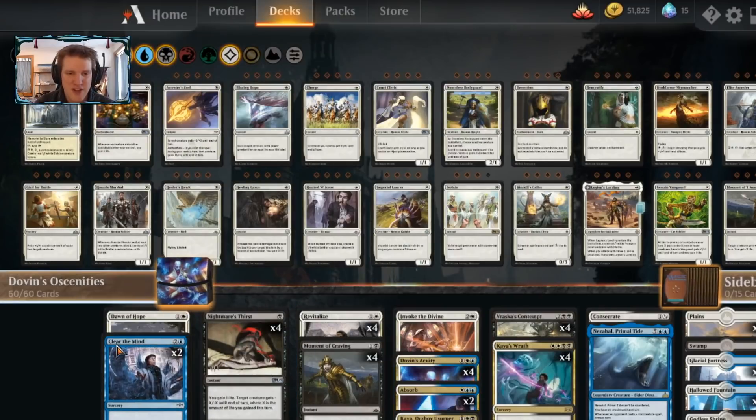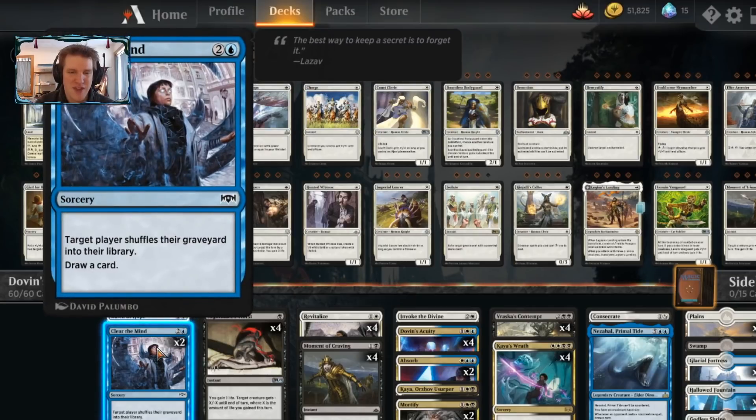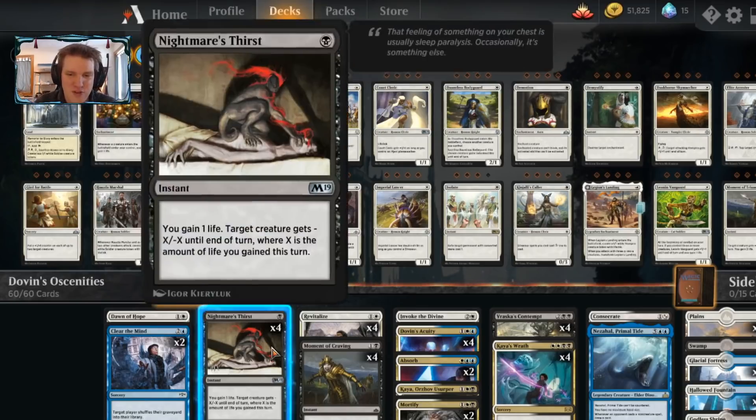The win cons for the deck: we have a Dawn of Hope, which can make soldiers to win the game. We have Clear the Mind, two of them, so that we can basically keep shuffling our deck back into itself over and over and never run out of cards.